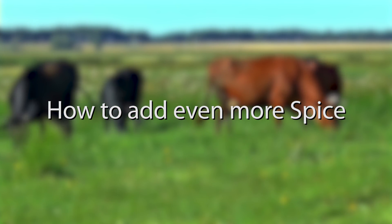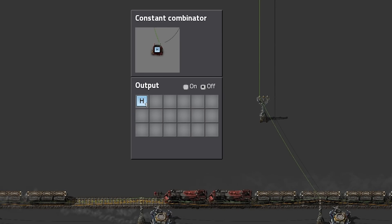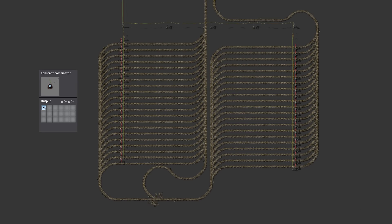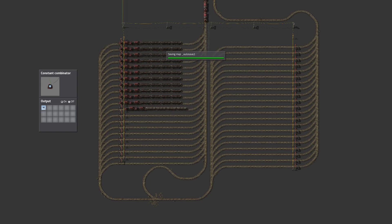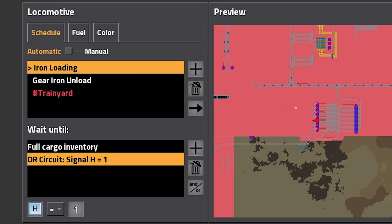Now that we've spiced up a single train stop, what if we could add some more intelligence to our entire train network? One thing I find quite useful is a global circuit network carrying a hold signal — in my case, the letter H. As soon as this signal has a value of 1, all train stops shut off and a big stacker's train stops, which are normally disabled, turn on, making all trains return to the stacker. When H has no value (effectively 0), everything operates as usual. You can also add a wait condition in trains to immediately leave any train stop as soon as H has a non-zero value.